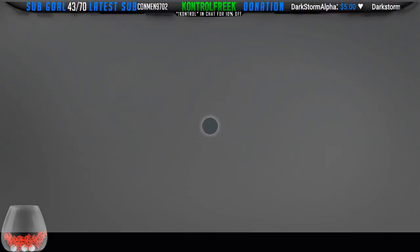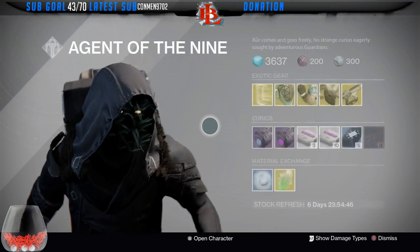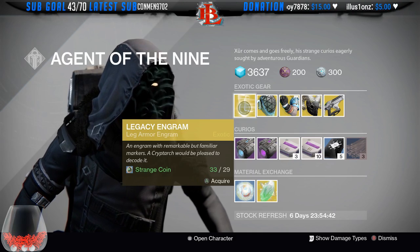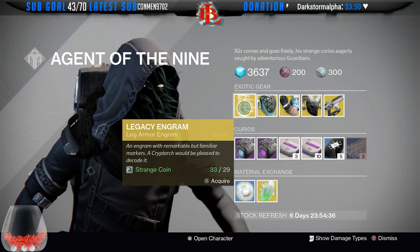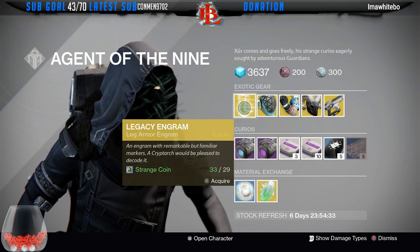We will be streaming that live on the channel. But without further ado, let's see what Xur has for this time around. We have the Legacy Engram — these are our Legacy Engrams. Remember, Legacy Engrams are all our old stuff, so if you guys pick these up and you're new to Destiny, they're only gonna give you old gear, so keep that in mind.